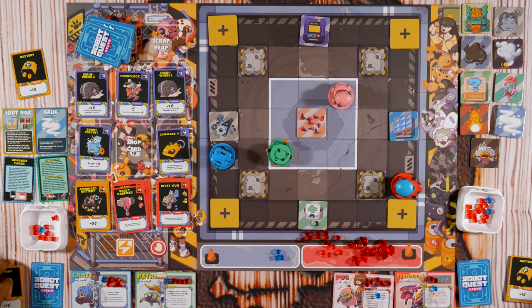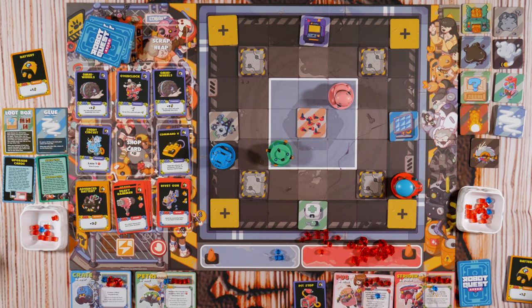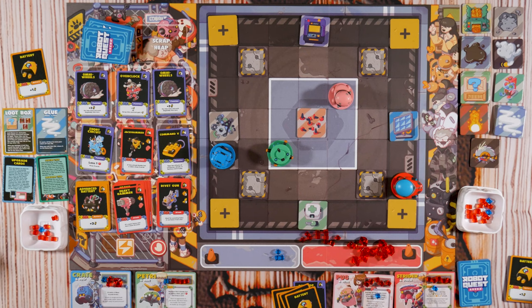It's your turn. I'm gonna Pit Stop to heal Strider — it heals three, I get one cube, two energy, plus two energy. There's a Jackhammer: this attack knocks out a robot and you draw two cards. I'll spend four for that Jackhammer.